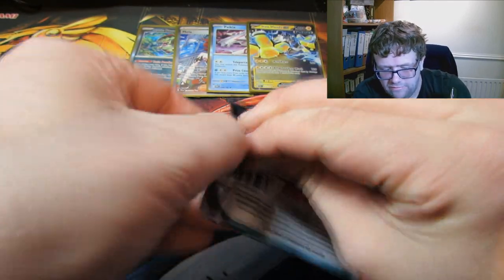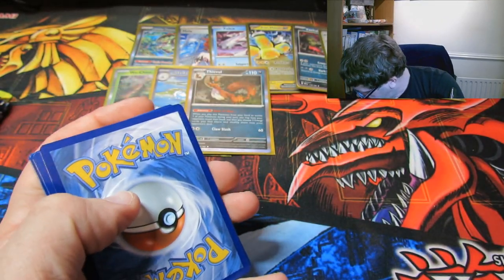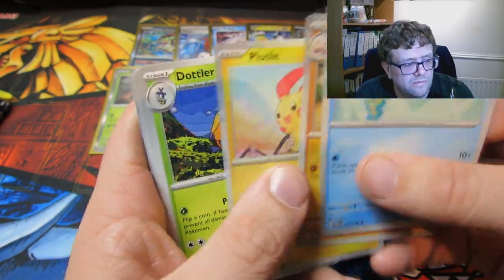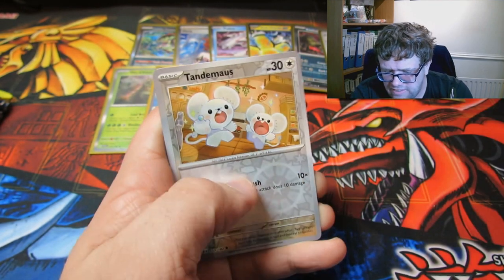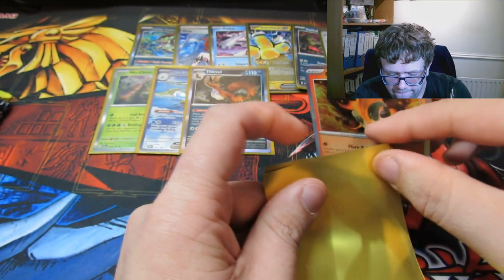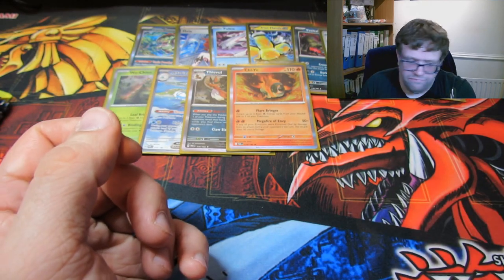I'm going to speed through these packs a little bit. Yeet the code — enjoy. Let us know what you get. A Snorunt — that is a pretty cool Snorunt though. A Naclstack, Palossand, Dottler, Tatsugiri, Toedscool, a Donphan even. A Ferroseed, Toedscruel, and a Charcadet. A Charcadet set — the Fire Fish! The fiiiish!